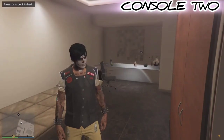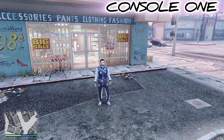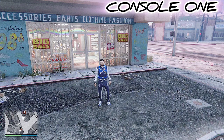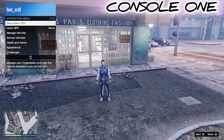Once I'm safely in story mode, switch back to console one. Back on console one, open your interaction menu, go into Appearance, and remove the parachute. Once you remove the parachute, back out of the interaction menu — you're going to see the save circle down in the bottom right corner.